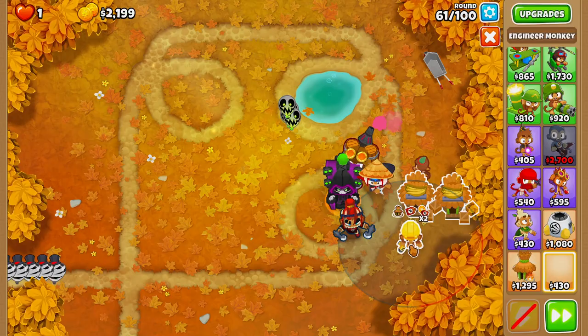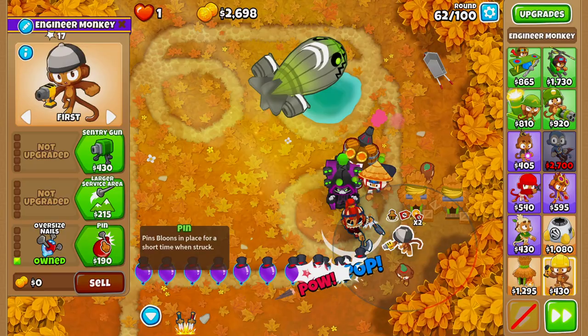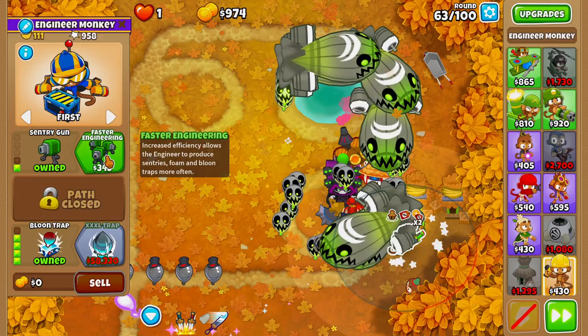Next, we'll grab ourselves an Engineer Monkey and place this Engineer Monkey right here like so. Then we'll upgrade this Engineer up to Oversized Nails, Pin, Double Gun, and then Balloon Trap on round 63.